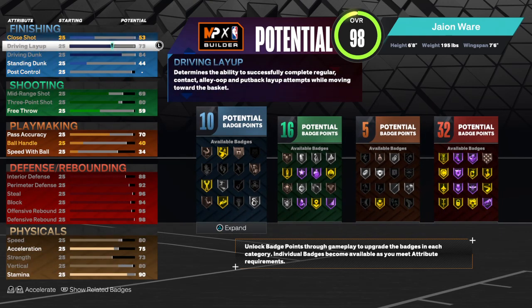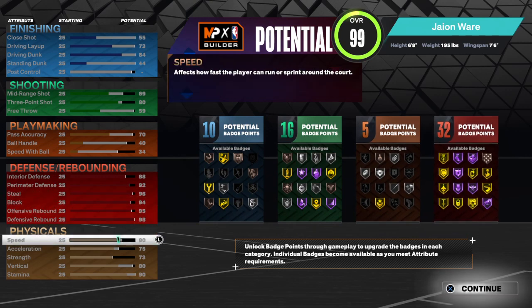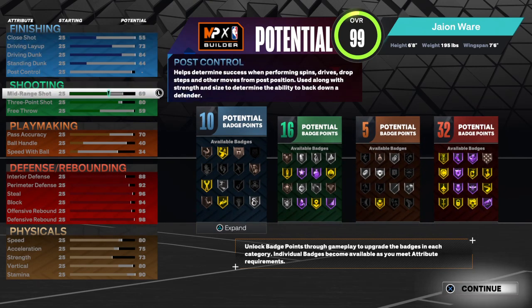Upgrade your layup to a 73 — you'll put the rest of the badge points after that into close shot. Get that 10 finishing badges.